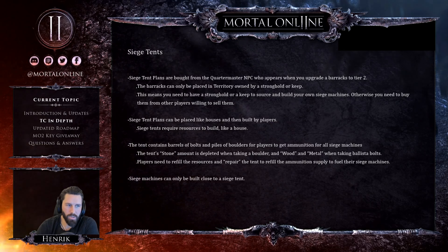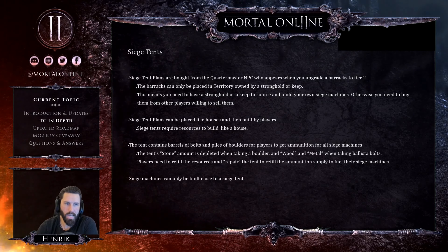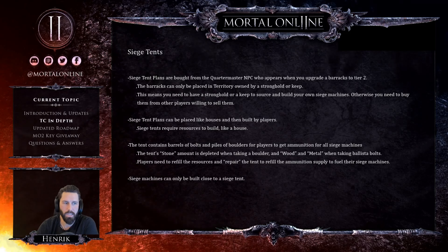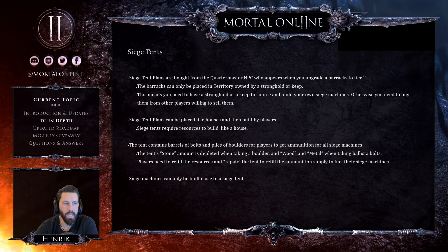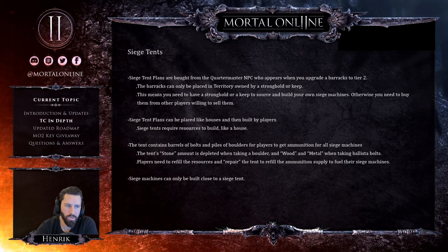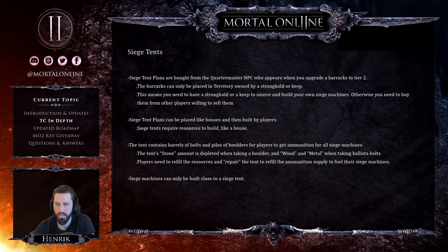The barrack can only be placed in territory owned by a stronghold or keep, so you need one of those to build your own siege machines; otherwise, you must buy them from other players. Siege tent plans can be placed like houses and are built by players, requiring resources like a house. The tent contains barrels of bolts and piles of boulders for siege machine ammunition. Stone, wood, and metal are depleted as ammunition is used, and players must refill these resources and repair the tent to resupply.